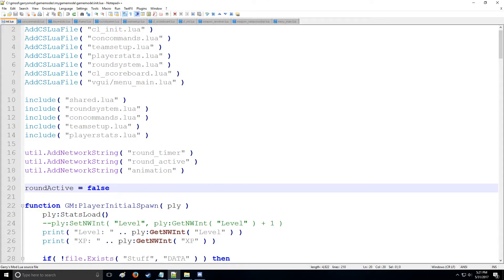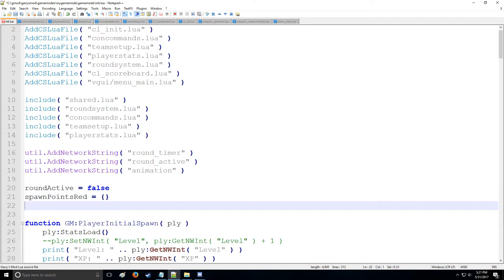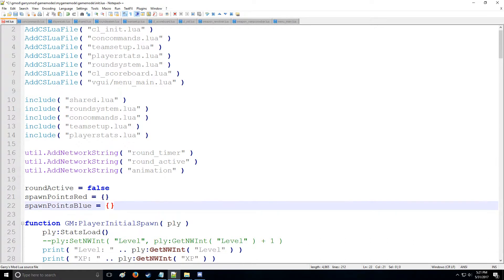HolyWireMod here with tutorial 26 in the LUIS series, where we're going to be taking a look at adding a spawn point system for the game mode. Let's start by defining two global variables: spawn_points_red, which is going to equal a table, and spawn_points_blue, which will also be a table — and that's going to contain all the vector spawn points.